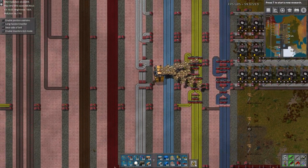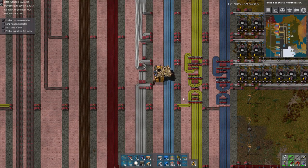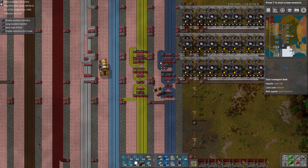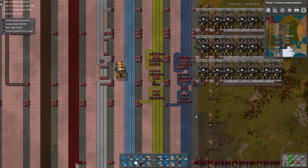Uh-oh — yeah, we didn't bring very many splitters with us, so we're probably going to run out pretty quickly. This gets exceptionally complicated with things like six-lane balancers and stuff, but we'll deal with that when the time comes. For now, this will work.